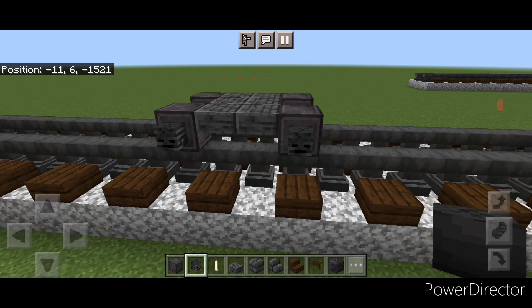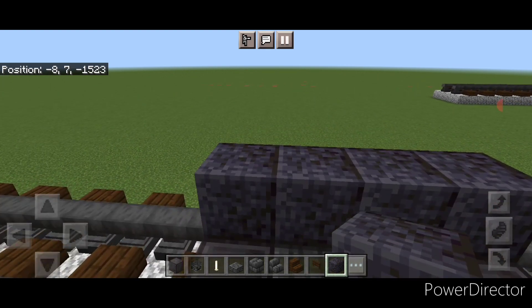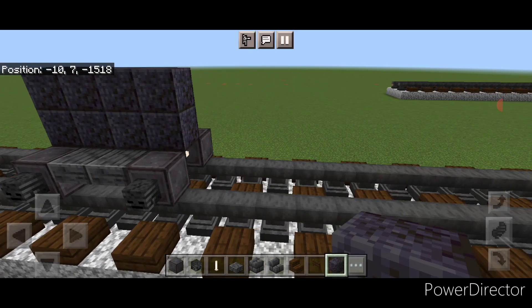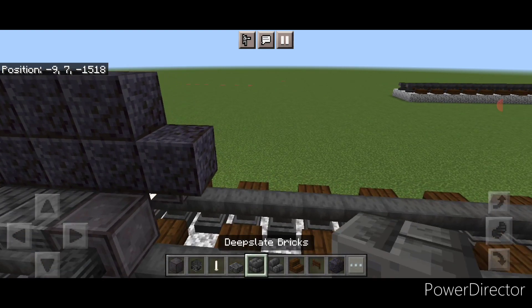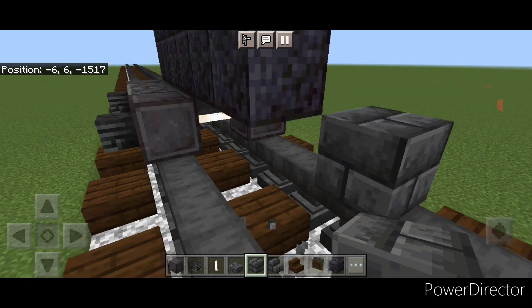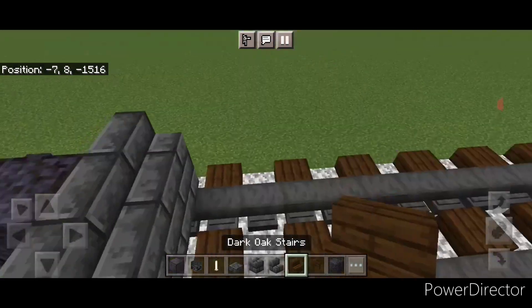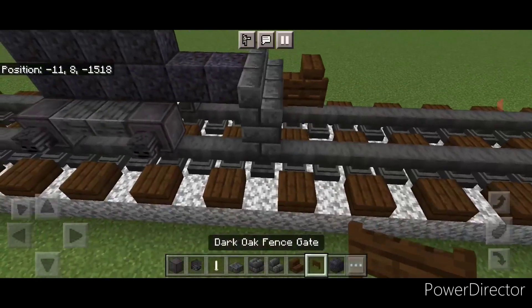Take out polished blackstone block and come on top of this in the center, doing a row of four and another row of four above it. On the front side of the bottom polished blackstone block, add two more polished blackstone blocks coming forward on the second layer. Then one block forward on the bottom, go three wide with deep slate brick blocks, then three deep slate brick stairs facing forward. Take a dark oak stair for the coupler, turn around, stack it up to the middle stair, and put a fence gate on the side.